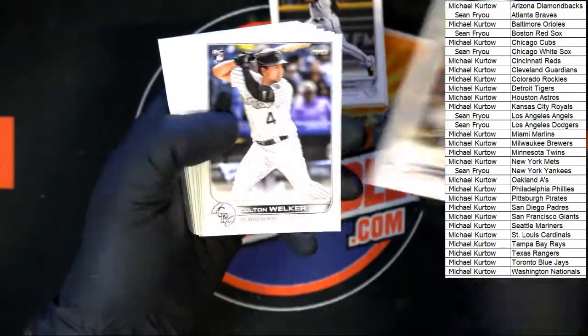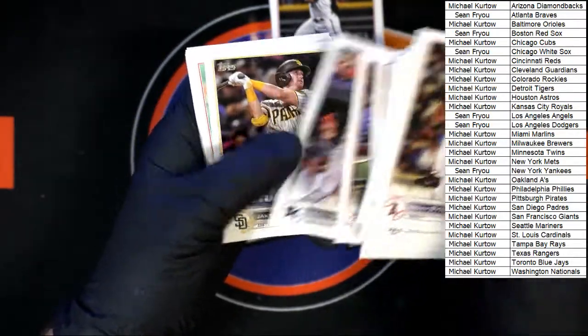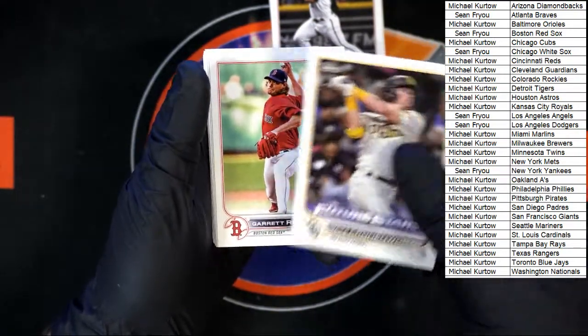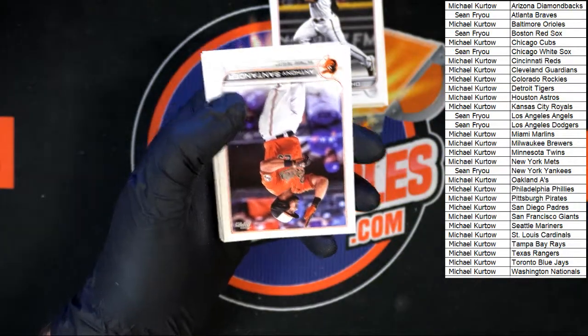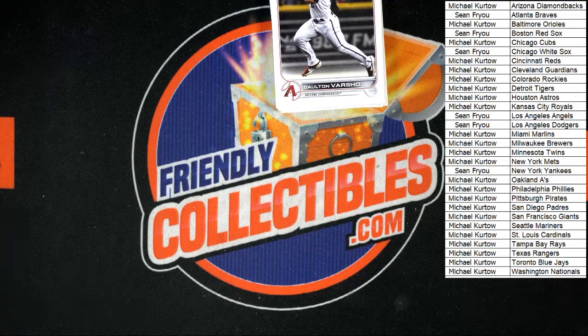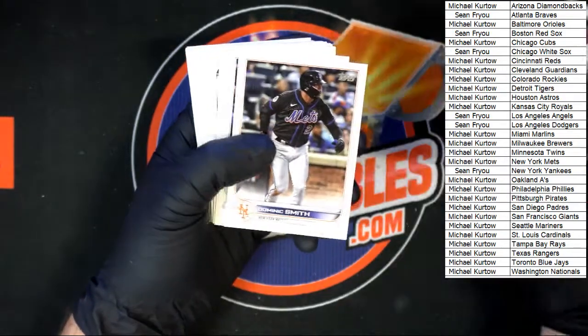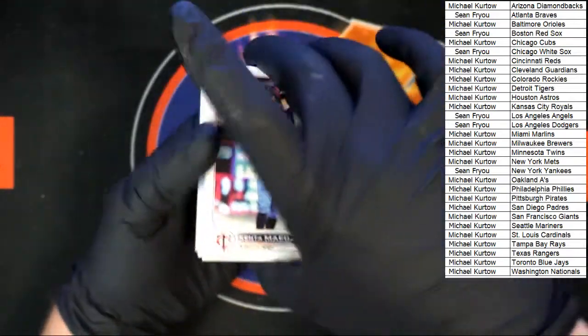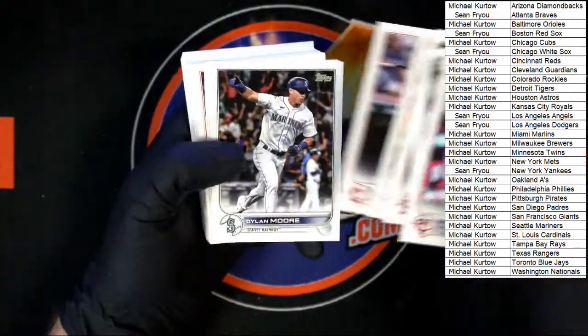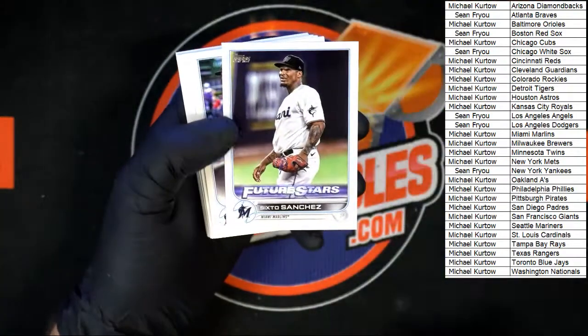Then we got Syndergaard. Welker, Buehler, Woodruff, Baz. Mondesi, Bellinger. Cronenworth Future Stars — going to the Padres, that one is going to Michael K. Santander, Andrews, Alexi Contreras, Torres, and Lopez. Varsho. Smith, Fortes, Cobb. Kenta Maeda. Sixto Sanchez Future Star.